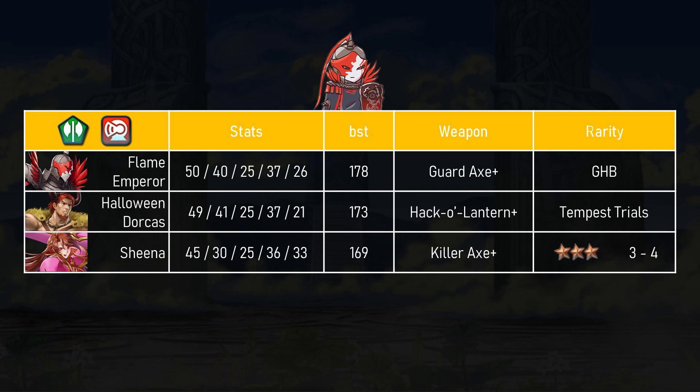To plus 10 Dorcas, you're going to have to buy 9 more copies, and that's going to cost you 2700 Heroic Grails. To plus 10 Flame Emperor, you only need to buy 7 copies if you wait for the rerun, which is going to cost you 1750 Heroic Grails. Buying an 8th and 9th copy of a unit costs almost 1000 Heroic Grails, which definitely adds up over time. Unless you already have a plus 10 Dorcas or just like him better, the Flame Emperor is cheaper to invest in — you will need to have a little bit of patience though.